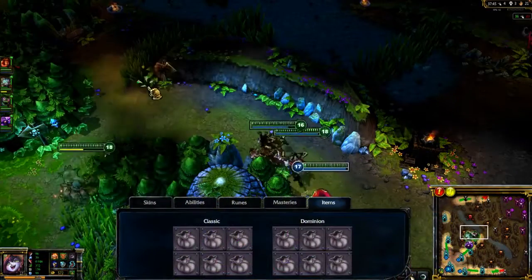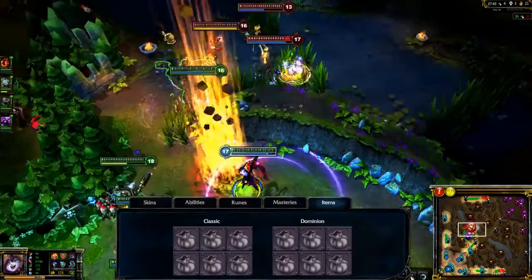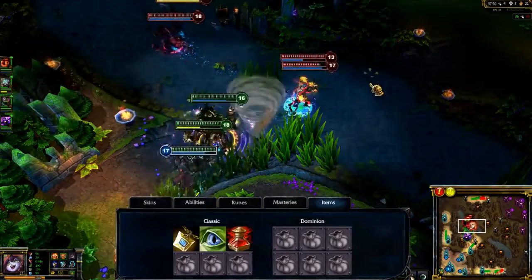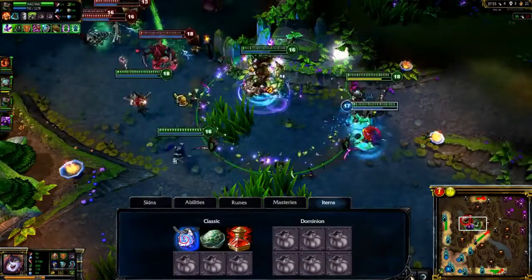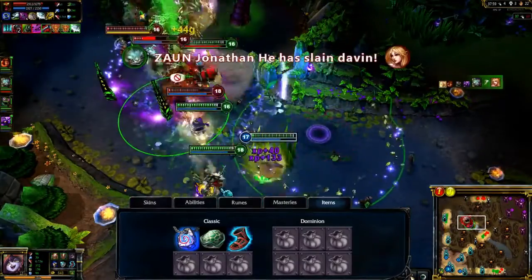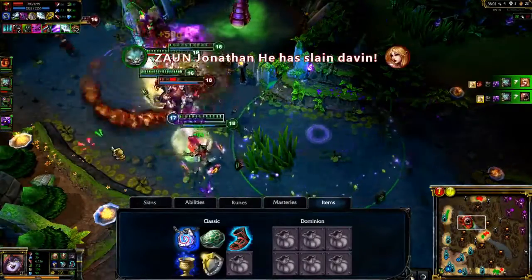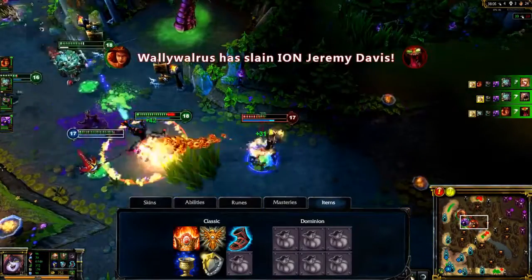For items, I want to power myself up for late game with the ability to support my whole team. I open with a Fairy Charm plus some Sight Wards and Health Potions. I quickly upgrade for some extra gold generation with Philosopher's Stone and Heart of Gold, while also getting Ionian Boots of Lucidity. Your first major purchases should be Chalice of Harmony, Aegis of the Legion, and Shurelia's Reverie. Build into late game with Locket of the Iron Solari and Rabadon's Deathcap.